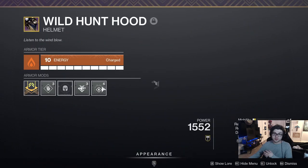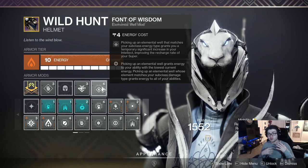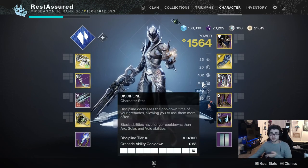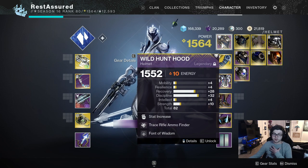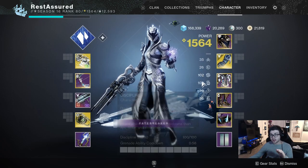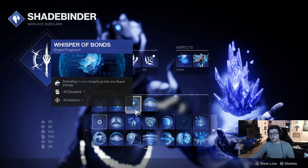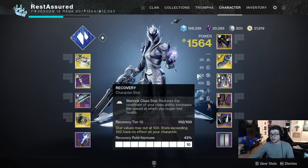I'm also running Font of Wisdom — basically when you pick up an elemental well matching your subclass type, you get increased intellect. Looking at our stats, we have 100 Recovery for rifts, 100 Discipline for our Bleak Watchers, and 30 Intellect. With this mod, I'm pretty sure you'll actually be at 100 Intellect — so triple 100 stats: Recovery, Discipline, and Intellect. Intellect is obviously very good for Ager's Scepter and for the Whisper of Bonds fragment so we can get our super back as fast as possible.